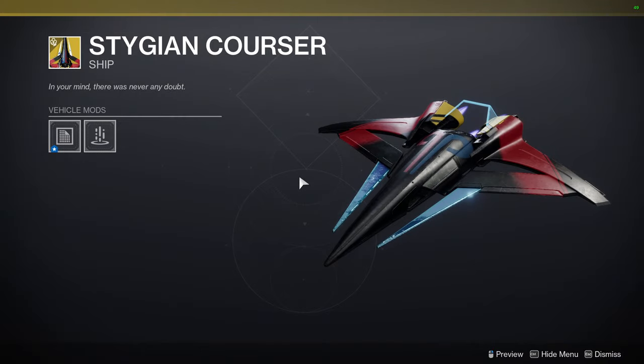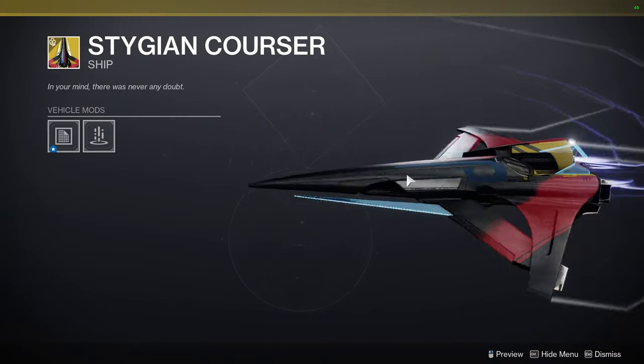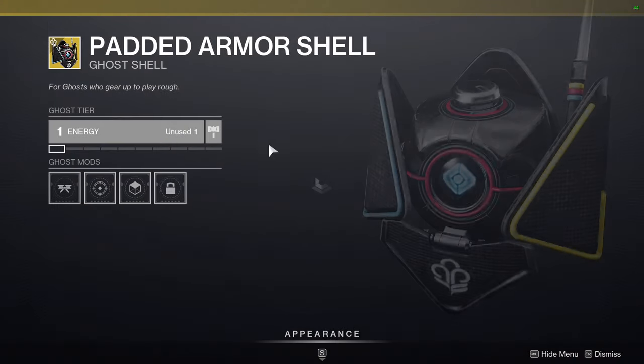Stygian Corsair ship and Padded Armor shell are also available.